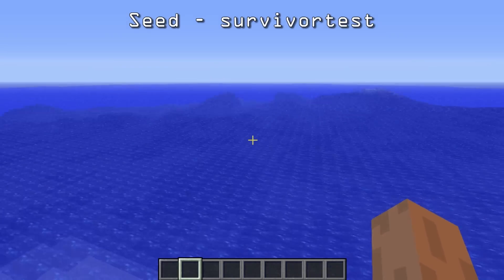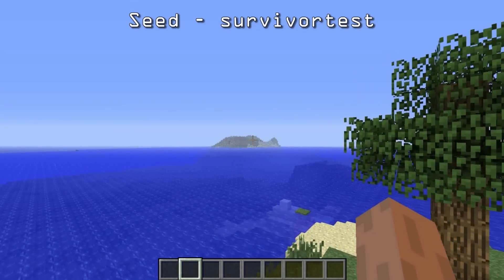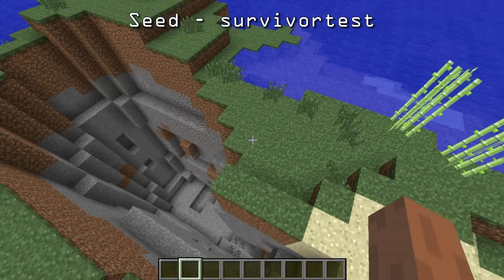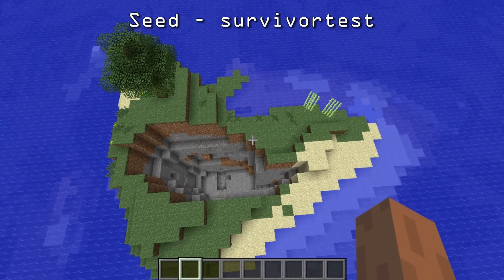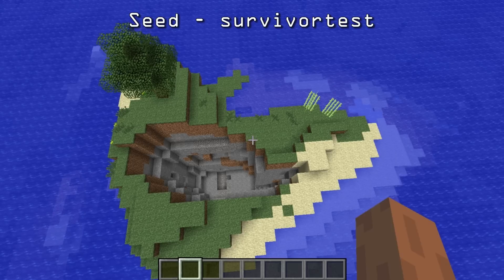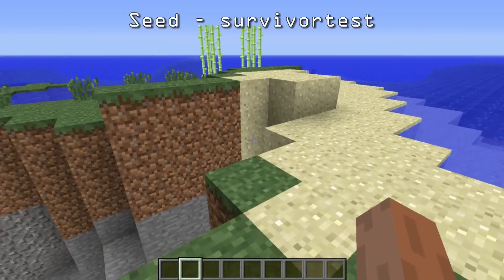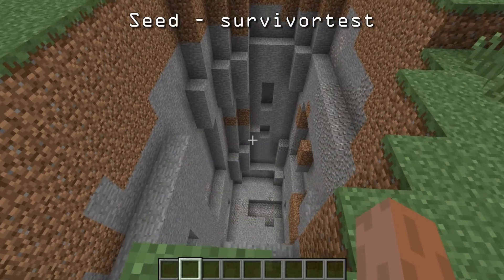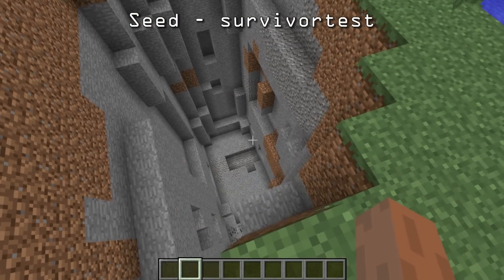You've got a ton of ocean in all directions. You can see there's a little bit of land way over there — I think there's another little island over there. But this is a great seed just to play in. This is one that I will probably play in just to see if I can survive for a while, maybe set up a home, cut down the tree, see if I can get enough wood, some tools, some weapons, and food. There was one mushroom down there.